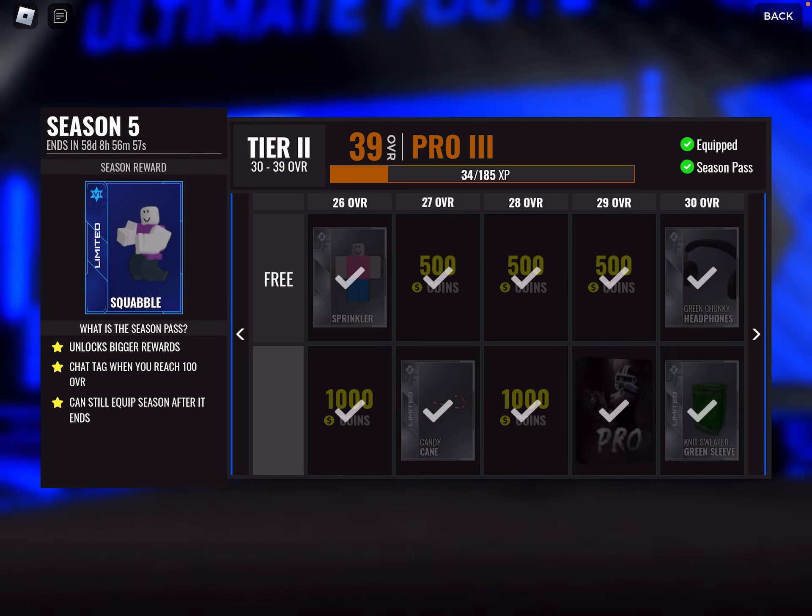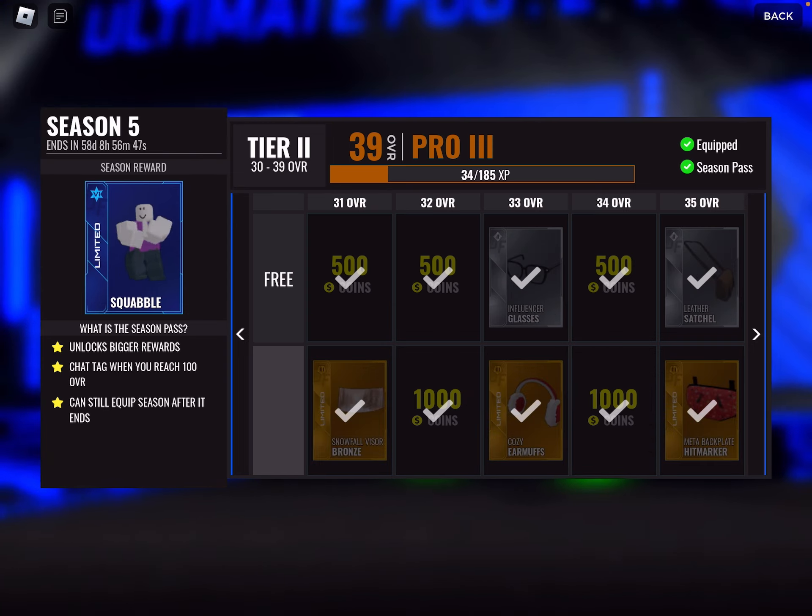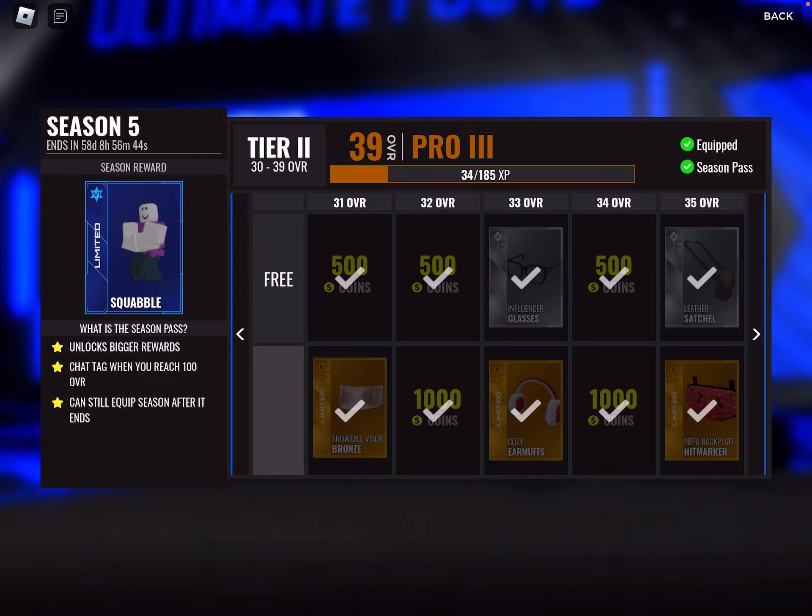Some coins, some more coins. This candy cane — it's like you put it on, it's like in your mouth, kind of — it's on your face. The sleeve I already showed you. Get a pro pack, pro pack as well. But this snowfall visor bronze — that actually looks pretty good.